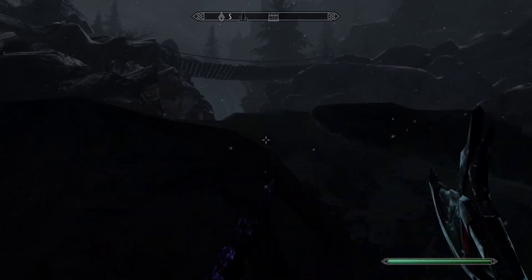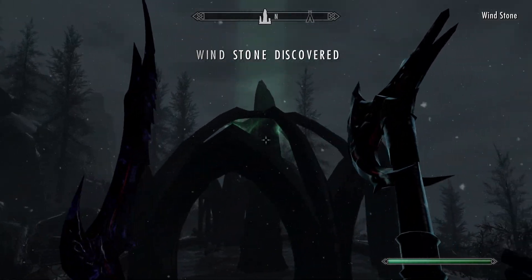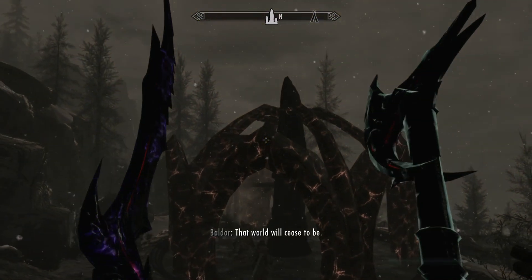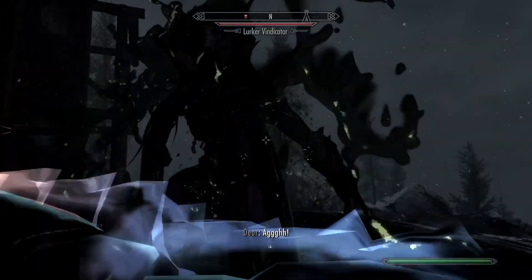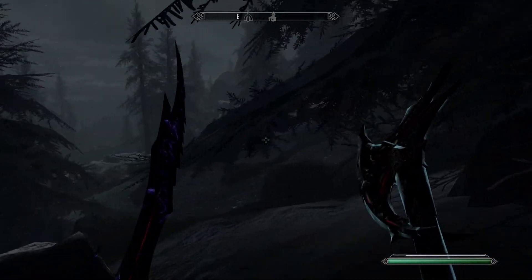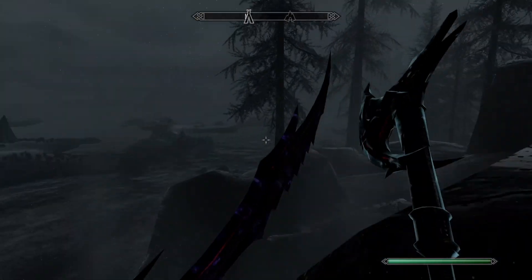You want to basically use the Bend Will shout on the Wind Stone. I can't get to it because this water's in the way — I'm just going to bypass it by jumping. So we're past that water. This is the Wind Stone. What you want to do is use Bend Will on it — do it again like that. Once it's been broken like that, a Lurker will come out and you want to just kill him quickly. We've just cleared the stone.